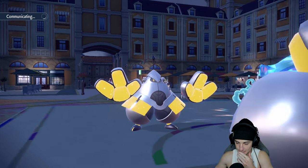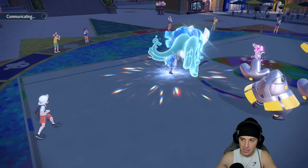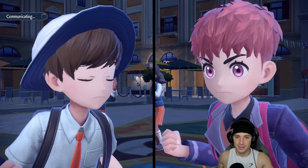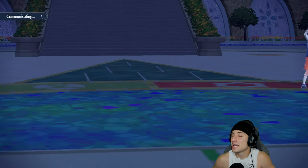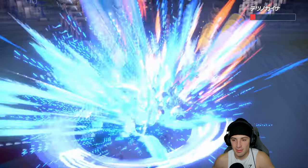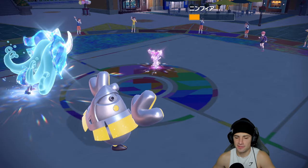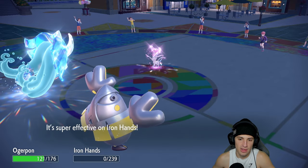This is going to turn into a 1v1. Iron Hands can't protect so we take it out with Ivy Cudgel. They send in Sylveon for a Hyper Voice which KOs my Iron Hands and does a little damage to Ogerpon — then it's a 1v1. I think we can pull this off with the special defense boost. Ivy Cudgel comes in hot — and here comes Hyper Voice but wait, we actually outspeed Sylveon! That just won us the game! Super surprised — if I knew that I would have Ivy Cudgeled Sylveon earlier.